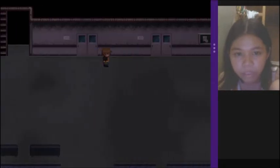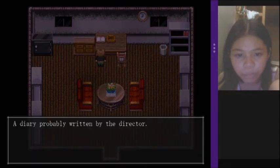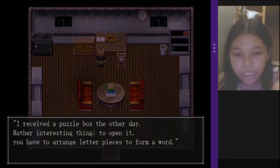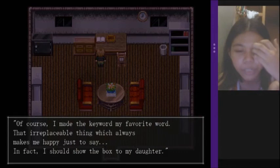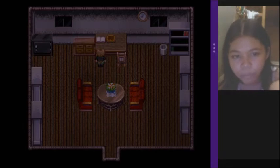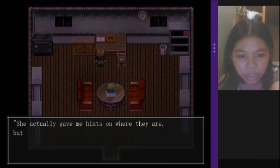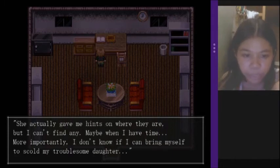Nothing in here as usual. Director's room — cool. A diary, probably written by the director: 'I received a puzzle box the other day — rather interesting thing. To open it you have to arrange the letter pieces to form a word. Of course I made that irreplaceable thing which always makes me happy just to say. I should show the box to my daughter.' Unbelievable — when I showed my daughter the puzzle box, she had all the pieces, but what's inside isn't really something you use every day. I don't know if I can bring myself to scold my troublesome daughter.